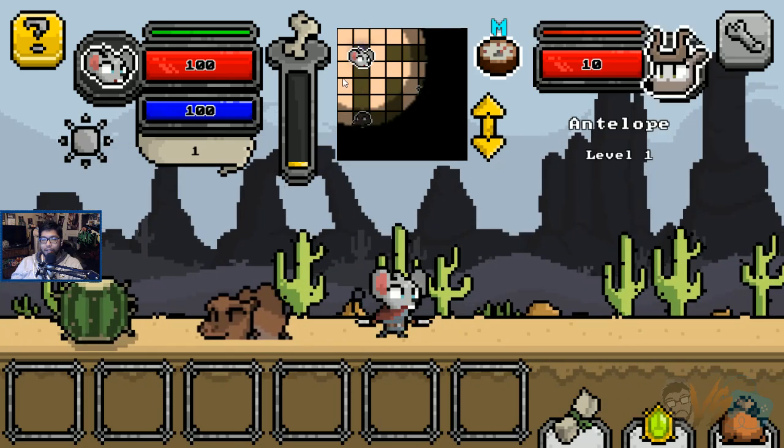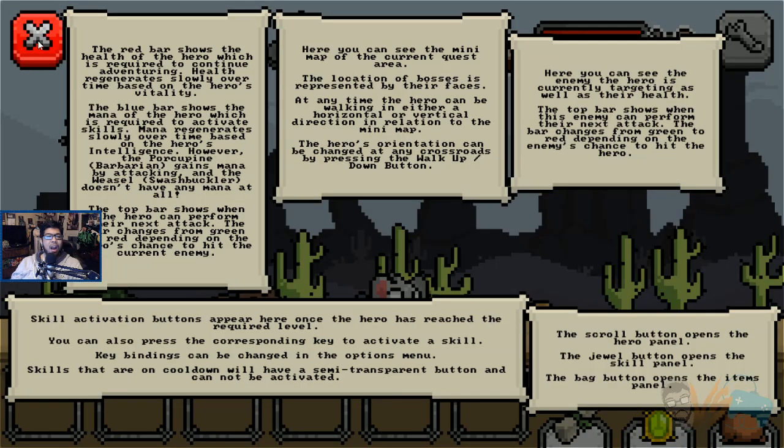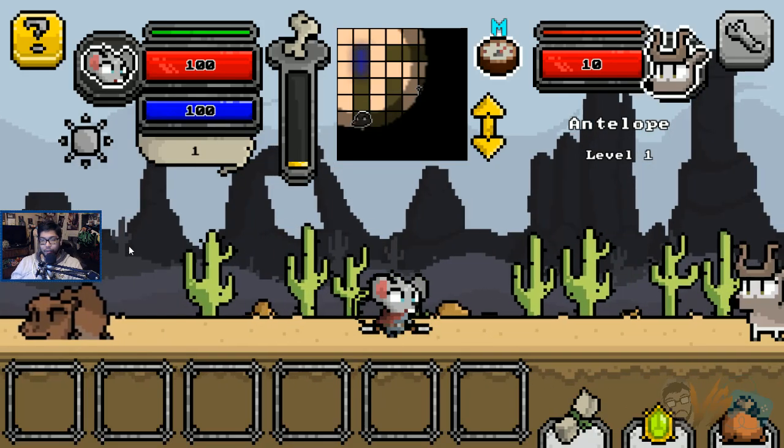So this is me. I'm moving left to right, but you can see on the map it's actually going like... what's this? Map? Antelope level one? We'll figure it out.